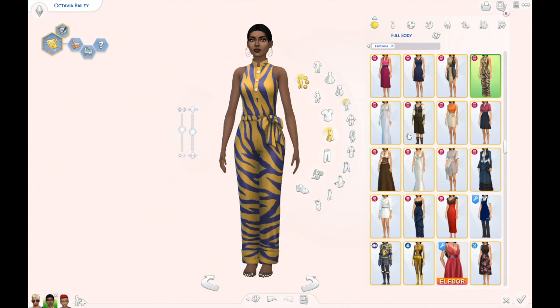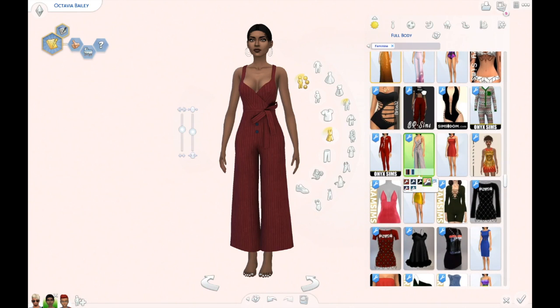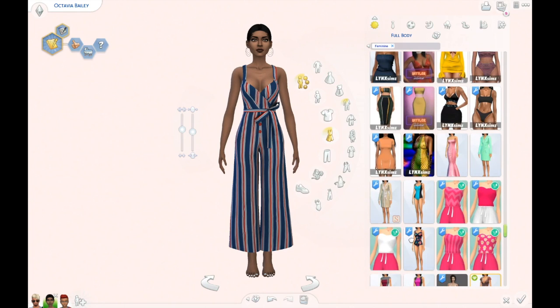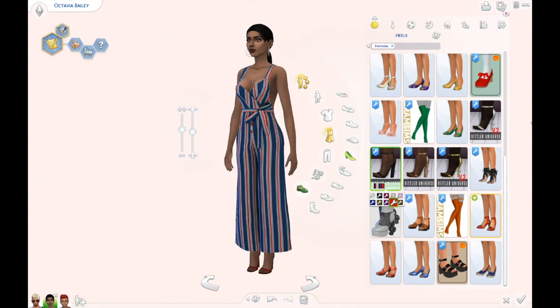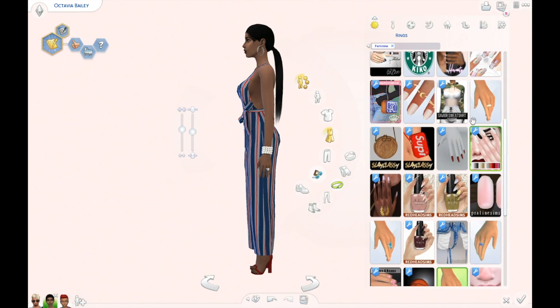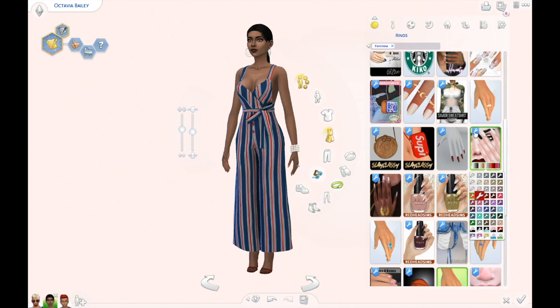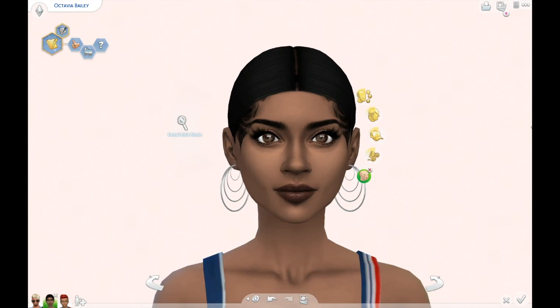I've been wanting to give Octavia a little makeover for a while. What you see me doing here — I just replaced her jumpsuit with another jumpsuit; I thought that was iconic, so I wanted to keep that. I realized I totally forgot her glasses — you all know the glasses she comes with — so I wanted to give her some.